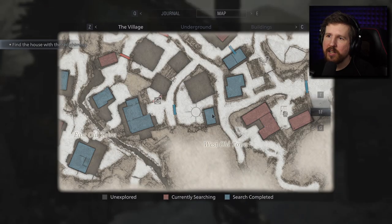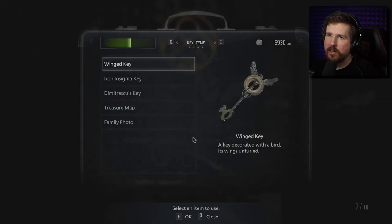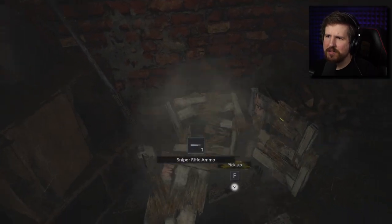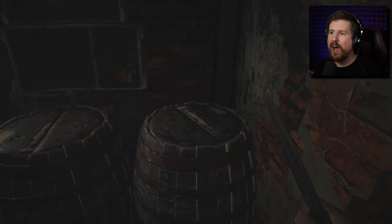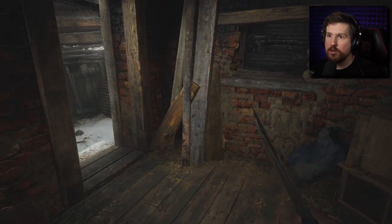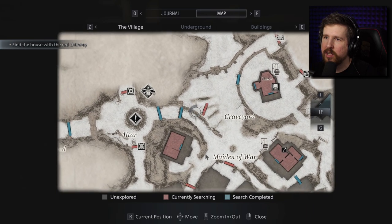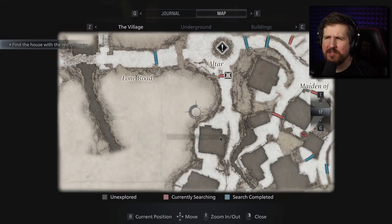Alright, are we done over here? Looks like it. There's an iron insignia key that I want to use here. To find something good, maybe? Weren't there chickens in here earlier? Where are those chickens now? I mean, I'd be surprised if they were still alive. A well wheel — wheel used for bringing up well buckets. Hell yeah, I can go use the wells now! Is there one nearby? There's one way over here, there's one over here — actually there are three wells. Can I use it on the drawbridge too? Probably not.